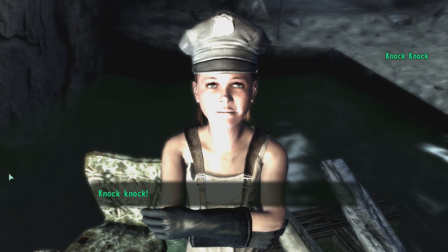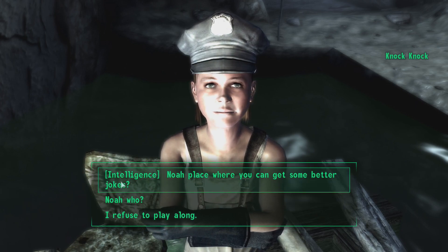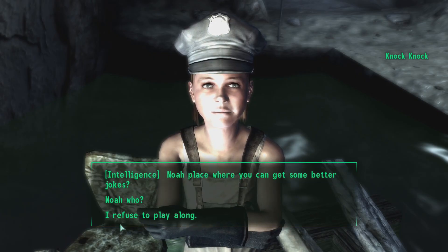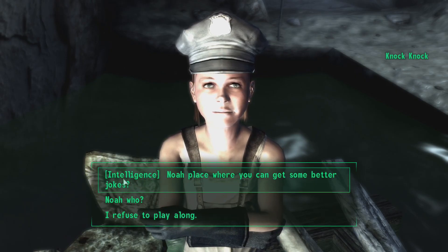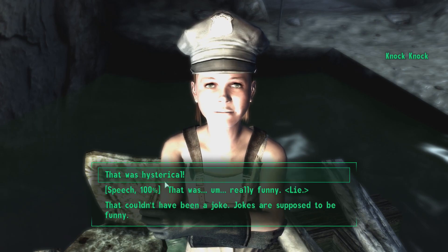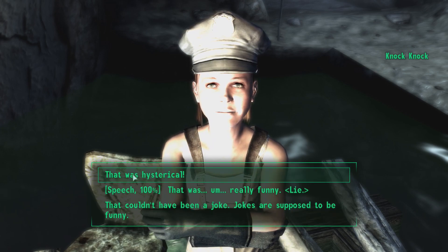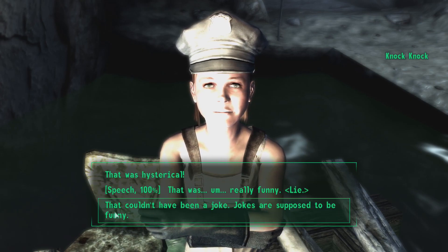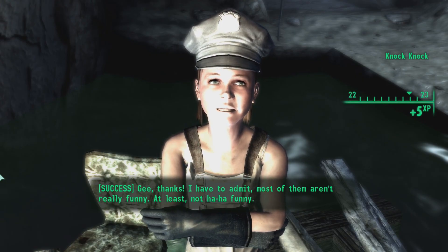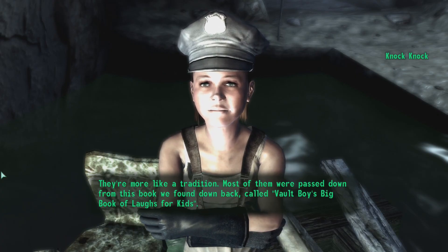She says: knock knock — who's there? Noah. Intelligence check: 'Noah place where you can get some better jokes.' Since I can only use that thanks to my high intelligence perk, I'll take it. She says she was just going to say 'Noah place where I can get some food.' The jokes came from a book they found called Vault Boy's Big Book of Laughs for Kids. They're not really funny but hearing them is a little comforting.